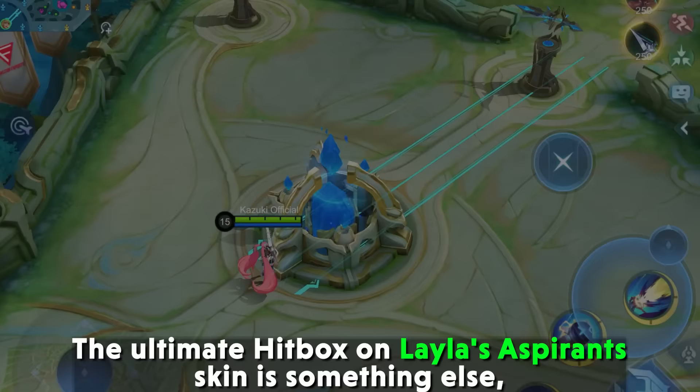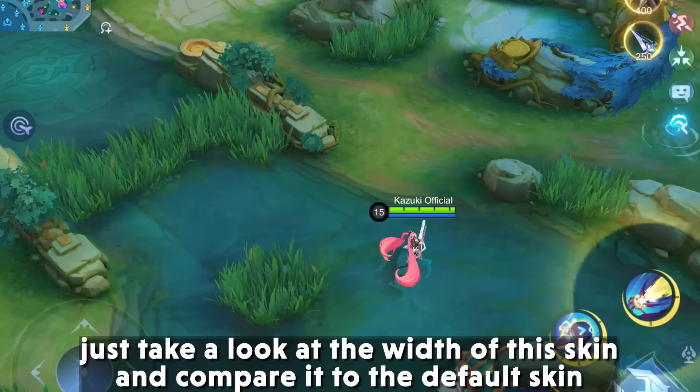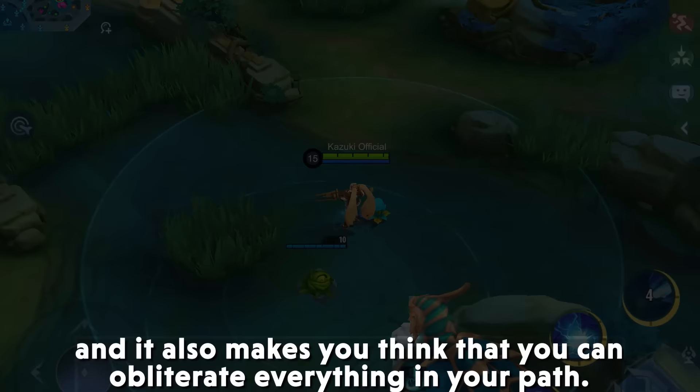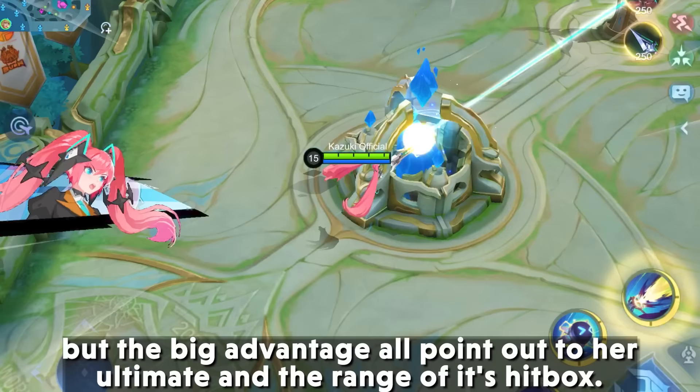10. Layla Aspirant Hitbox — The ultimate hitbox on Layla's Aspirant skin is something else. Just take a look at the width of this skin and compare it to the default skin — it makes you think you can obliterate everything in your path. This skin makes her first and second skills swift and smooth, but the big advantage all points to her ultimate and the range of its hitbox.